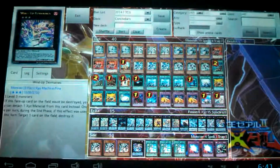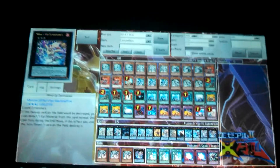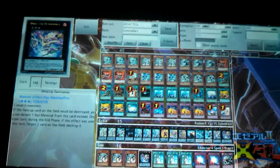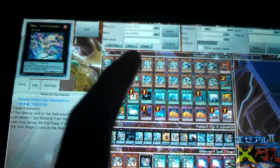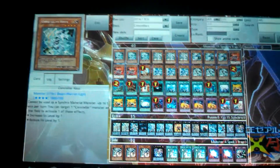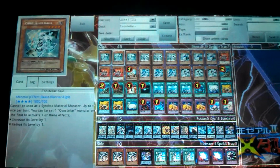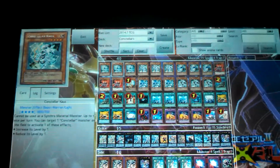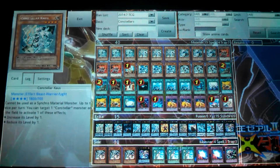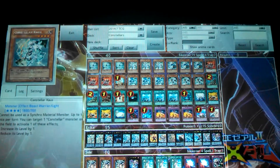How Constellars work is they're kind of like the anti-Evil Swarms, although they do the same thing as them. What Kaus does is when he's summoned to the field, he's able to increase or decrease the level of any Constellar monster by one level — so you can either plus one to their level or minus one.